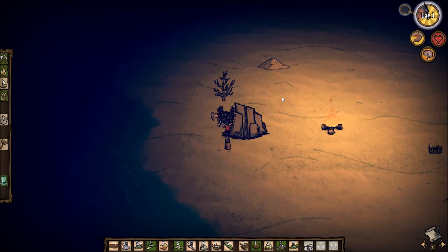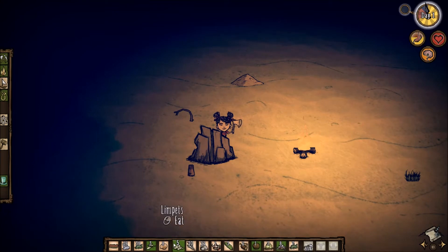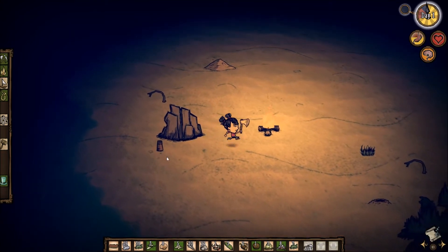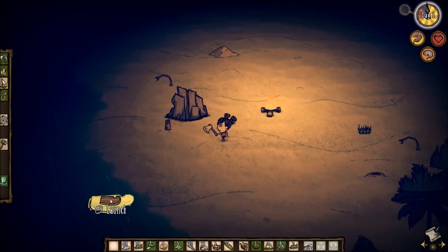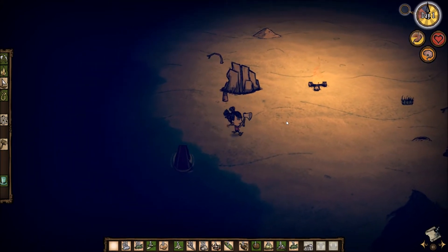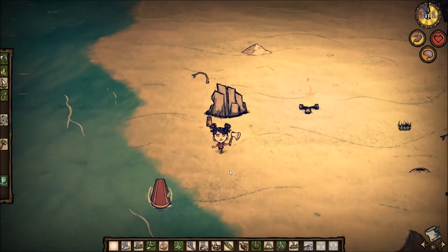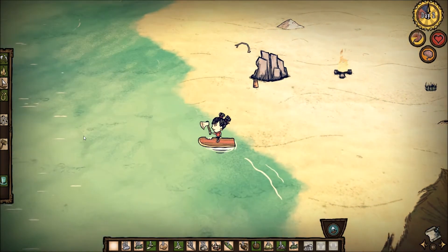Set up a camp right here, put some wood in it, kind of just gather what we can around here and we'll take off in the morning. Sand pile — I've never built anything with sand yet, but we'll probably find out pretty quick that we need to eventually use it. Put this down. We'll head west in the morning.